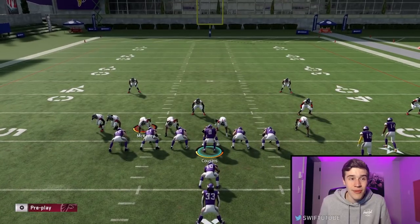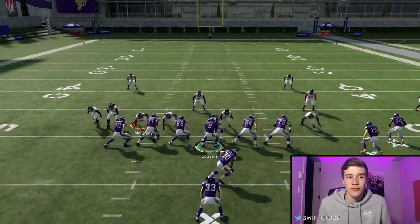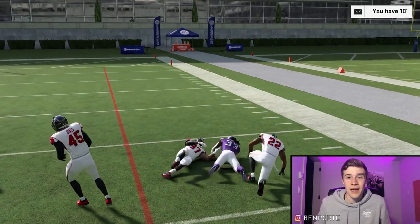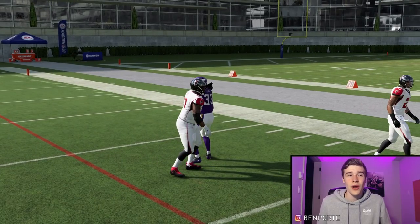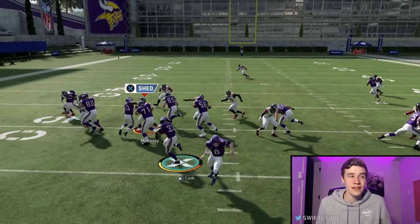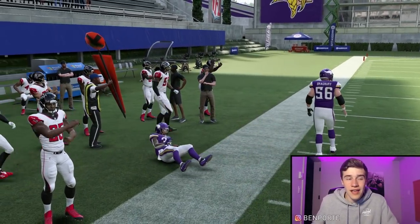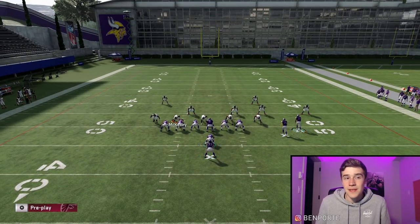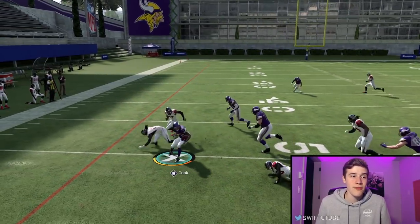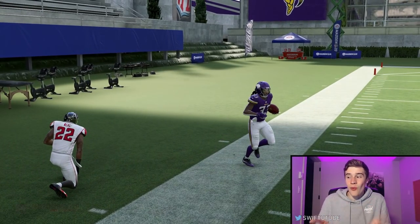This stretch is probably my favorite in the entire game because of the power you have with the motion block. All you're doing is seeing where you have numbers advantage — either motion your receiver left and motion snap him, or just run it regular. Both stretch plays are the bread and butters of this entire scheme and you'll have opportunities to hit big runs like we get with Dalvin Cook here.